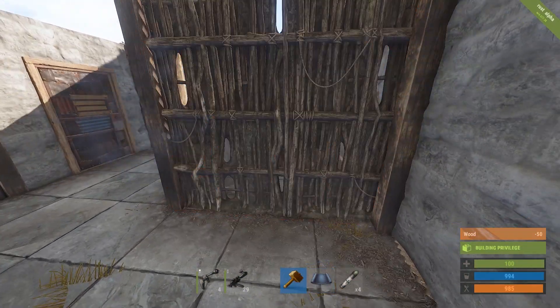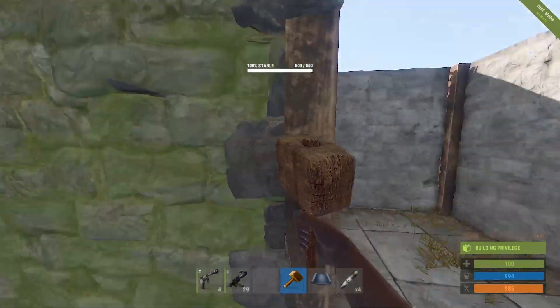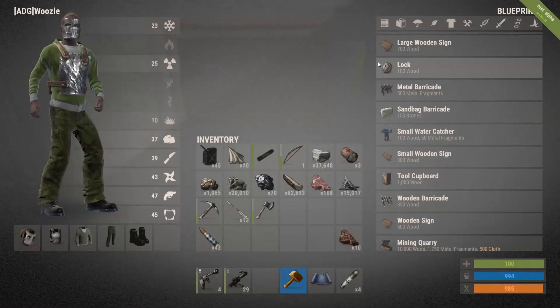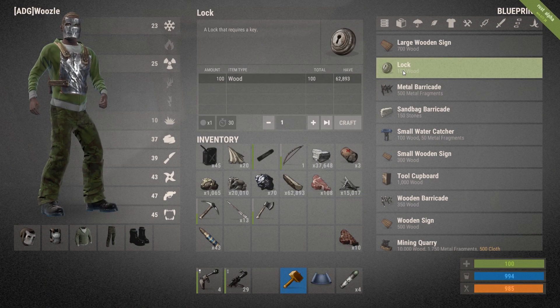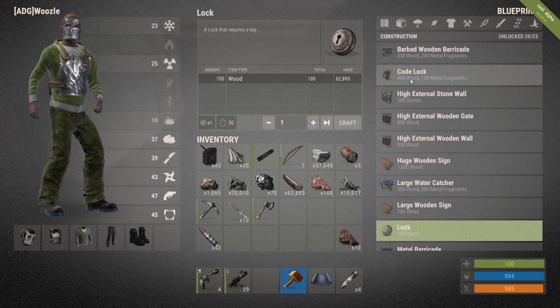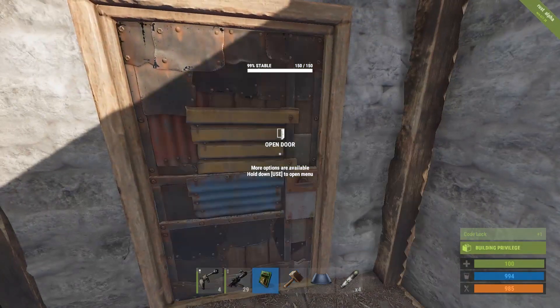You want to make sure you've got several building cupboards, because this stops people being able to build near you. Make sure you put a lock on your door — you can use the basic lock where you have to carry a key around and keep a key inside just in case you get killed, or you can use the code lock which is a default blueprint, costing 400 wood and 100 metal fragments.